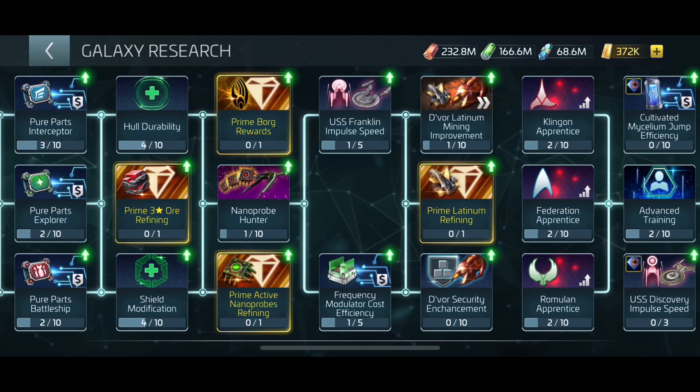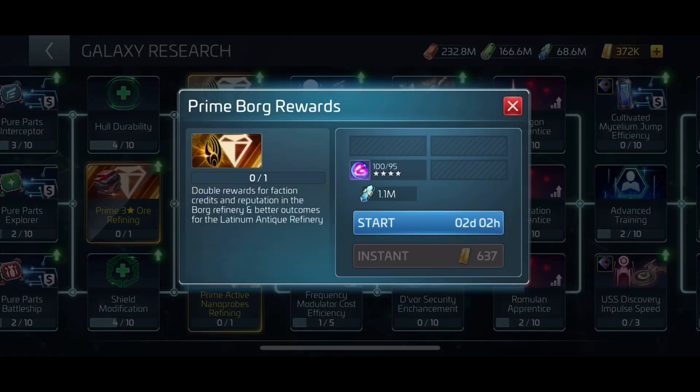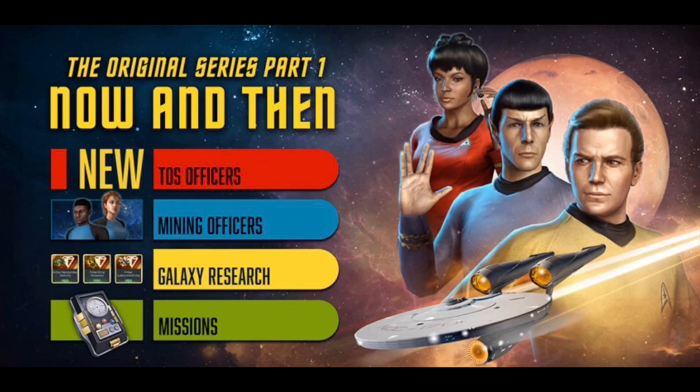I've gone over the primes and normal research in this video, but there's one topic I haven't yet covered: the new TOS officers. As of yet, I haven't determined who McKinnon or DuPont are in the Kelvin universe — are they from the comics or not? But that's okay, because their abilities are pretty good.